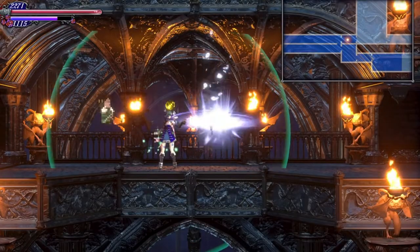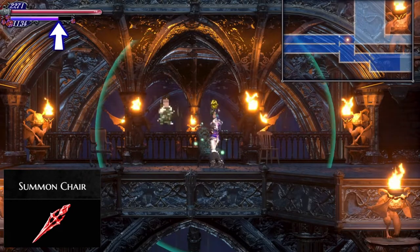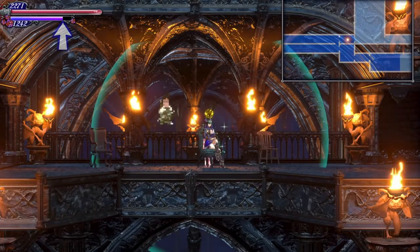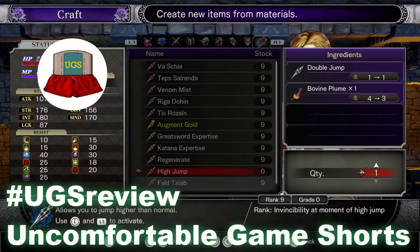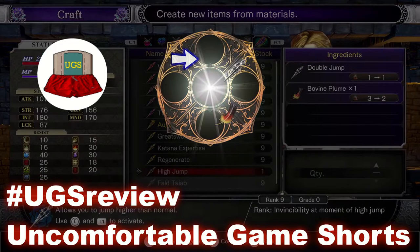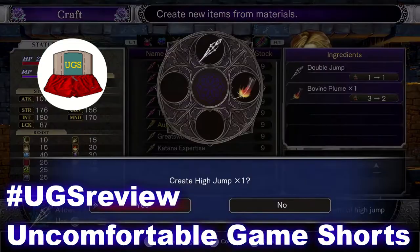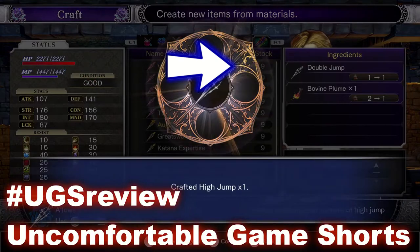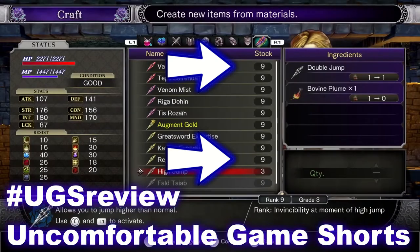A couple of final points: sitting in a summoned chair increases your magic regen rate, and this is no small thing if you can sit down for a second. Once you get certain shards like invert, you can craft the high jump shard back at base with the double jump shard and bovine plumes — this won't consume the double jump shard, you simply have to have it. Click here to learn how to get all three endings, or this video for general tips I wish I knew before I started playing.